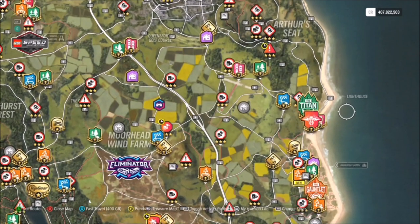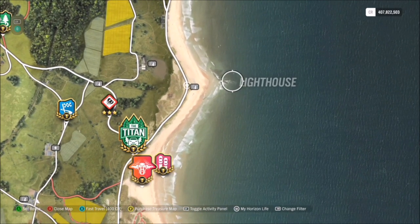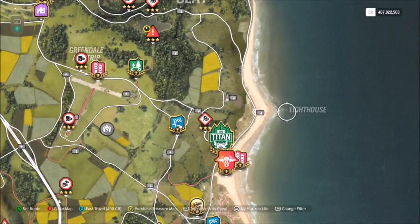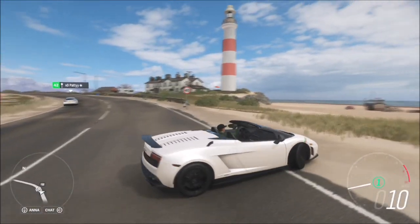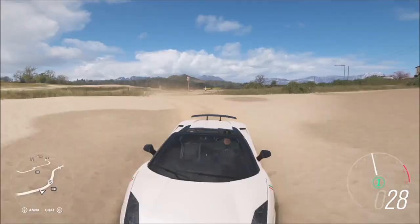In terms of the location, head all the way to the east from the Horizon Festival and you'll see the lighthouse, which is just north of Bamba Castle. There's a sign for it on the map and an influence board there as well, so as soon as you spawn on the road you really can't miss it.